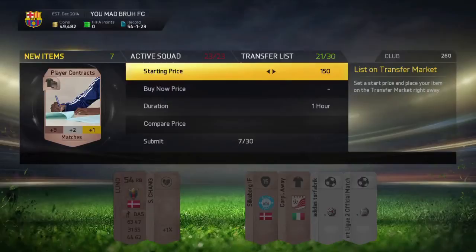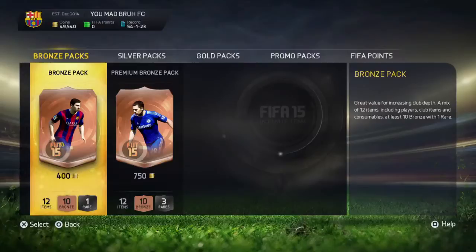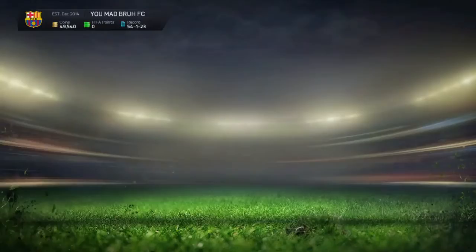Put this one for 200 coins and keep doing that for a while until you get a good player. There are some players with 90-something pace — like a 97-pace player worth 50k — and you could get that in a 400-coin bronze pack. So that's the bronze method, hope you enjoyed, see you later.